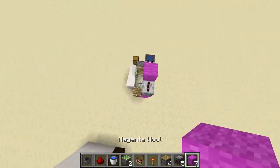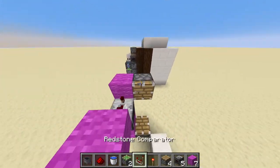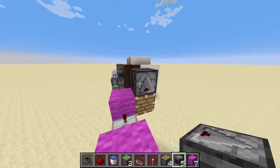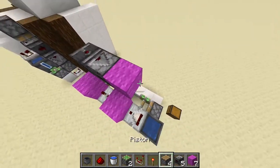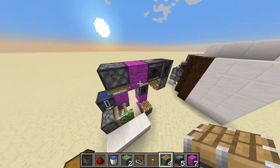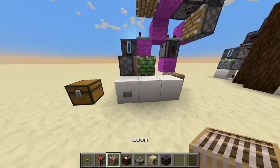Take your wall, place it here, shift-clicking on the repeater. Take your piston like so. Take an observer, make it so the dot faces upwards, then place another observer with the dot facing outwards from that observer. Magenta wall here, sticky piston, and we should be done now.